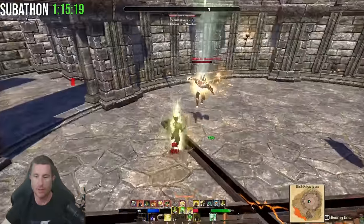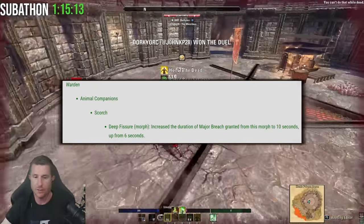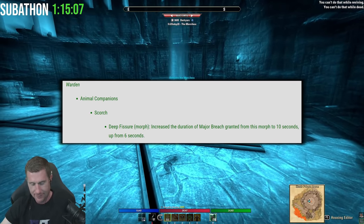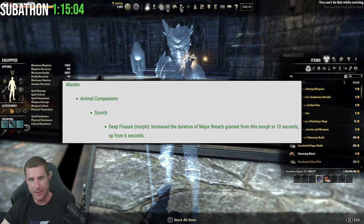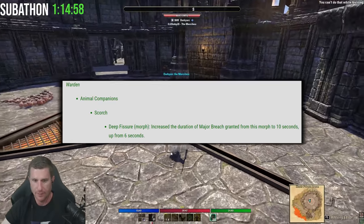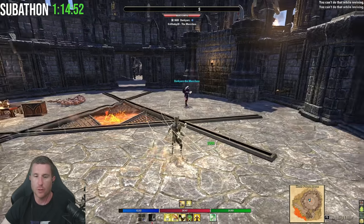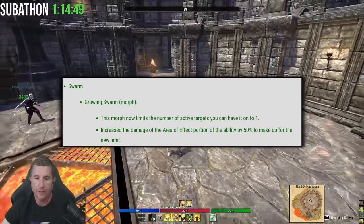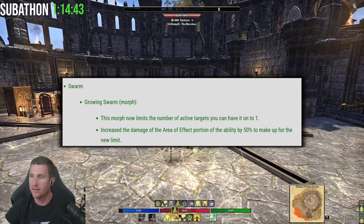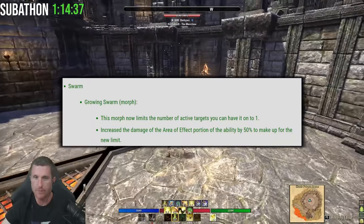The Warden got some much-needed buffs, specifically to healing. First: Scorch, the Deep Fissure morph, increases the duration of Major Breach granted from this ability to 10 seconds, up from 6. However, I don't think many mag Wardens will take the Deep Fissure morph since hybridization makes the other morph much stronger — and something needs to happen to bring it on par. Next: Growing Swarm morph now limits active targets to one but increases the AoE damage portion by 50 percent. It's still a good single-target buff with more AoE damage, and remains a great ranged ability.